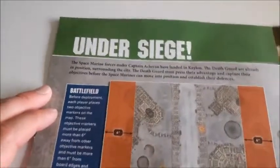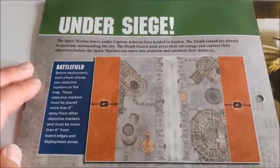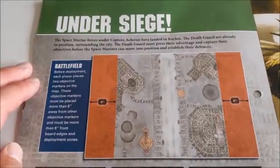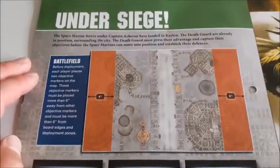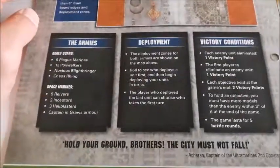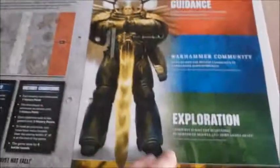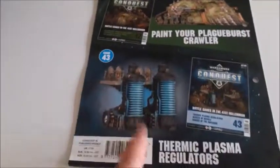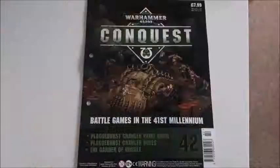Mission 25 — War Without End. Under siege: Space Marine forces under Captain Arkaran have landed in Calon. The Death Guard are already in position surrounding the city and must press their advantage and capture objectives before the Space Marines can establish defenses. You've got your deployment zones and victory conditions as usual, before it tells us that issue 43 brings the second part of the Plague Burst Crawler and thermic plasma regulators.